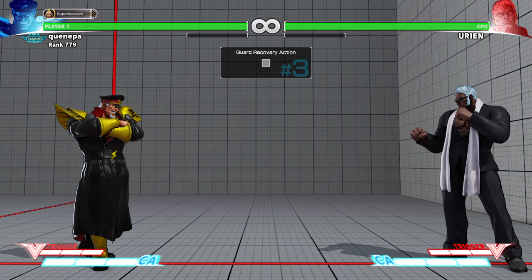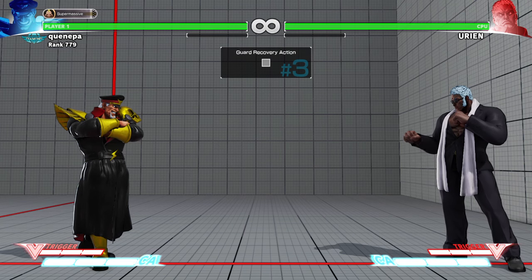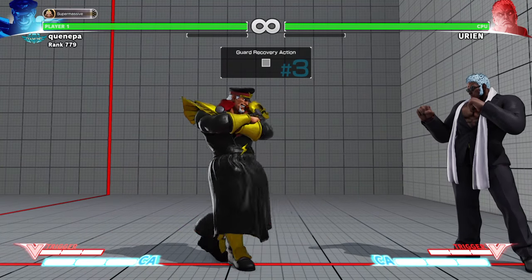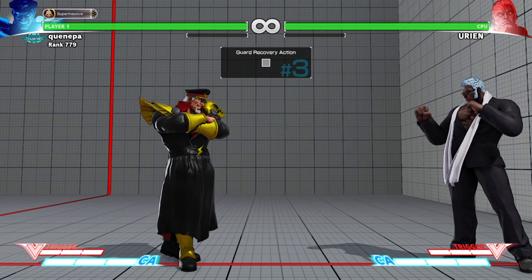He has V-Reversal — that's a good option to use if you get put in an EX Reflector situation. You can get out of there with that. He can grab you out of your V-Reversal so you do have to be careful. But it's not bad to V-Reversal to get out of basically the multiple 50-50 mix-up that he puts you in.